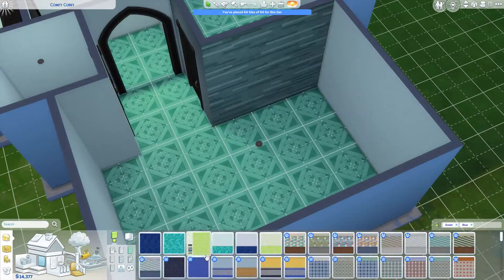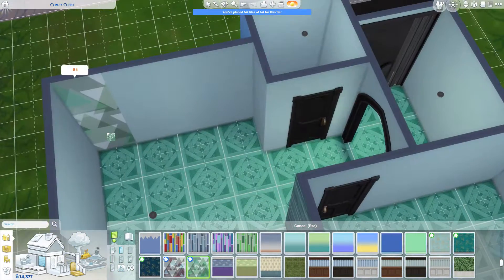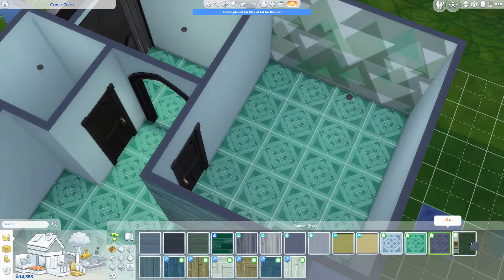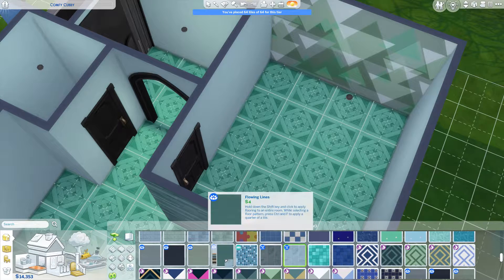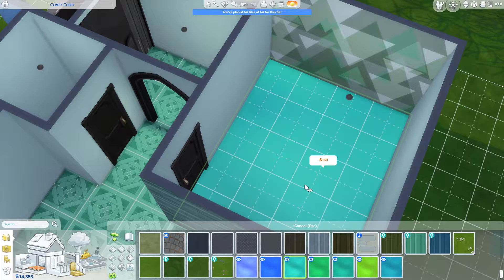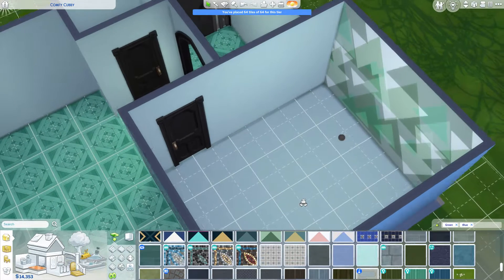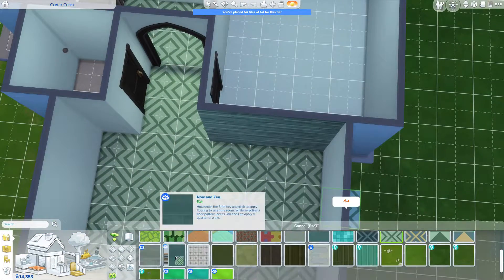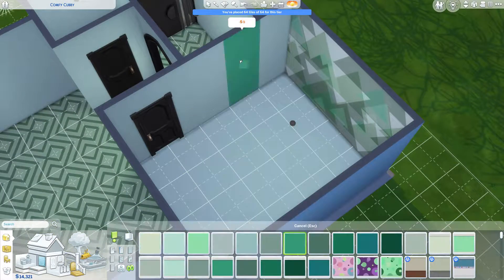There are a few small rules: you have to master the Scientist career and complete the Chief of Mischief aspiration. You have to master the mischief and logic skills, and also complete the elements collection — which I feel is going to be the hard one. We are doing a tiny house for this one. I'd like to keep all of them tiny houses — makes it easier as starters, and you'll be able to raise those skills faster.